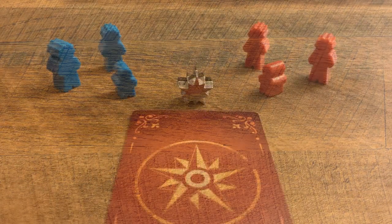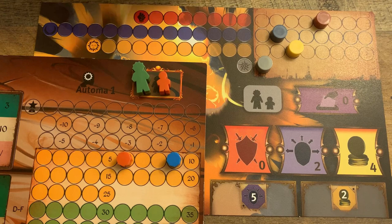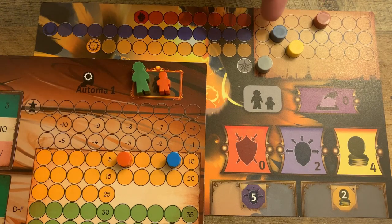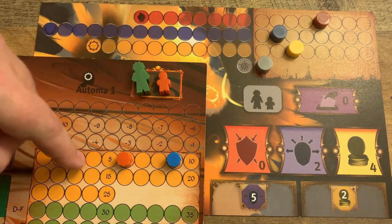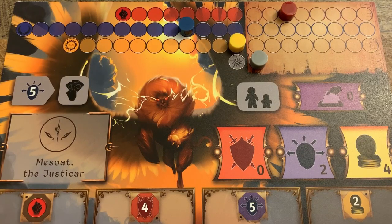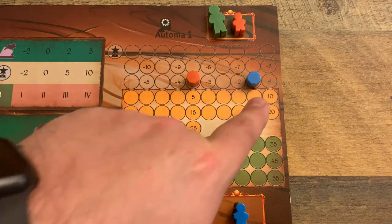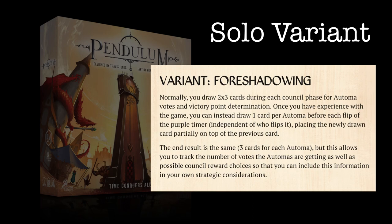Finally, let's talk about the game end. The Automa is always considered to have the legendary achievement, so they're always in the game right up to the end. If you don't have the legendary achievement, it's game over for you. If you and at least one Automa have both made it to the parchment area, you figure out who won by comparing the number of spaces into the parchment area across all four tracks. If neither you nor the Automa have reached the parchment area, compare your distance from it on your worst track with that of the Automa, determined by the negative number on the scoring track. The rulebook also mentions a foreshadowing variant where you draw cards to the Automa mat each time you flip the purple timer, but that's optional added overhead to your solo workflow.